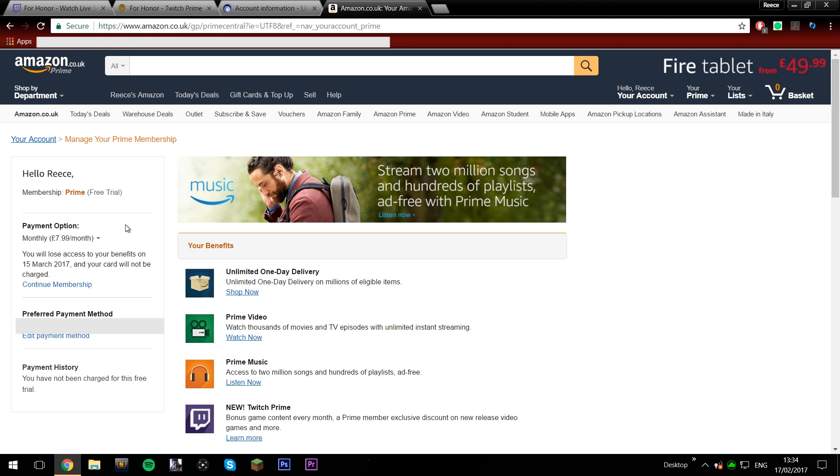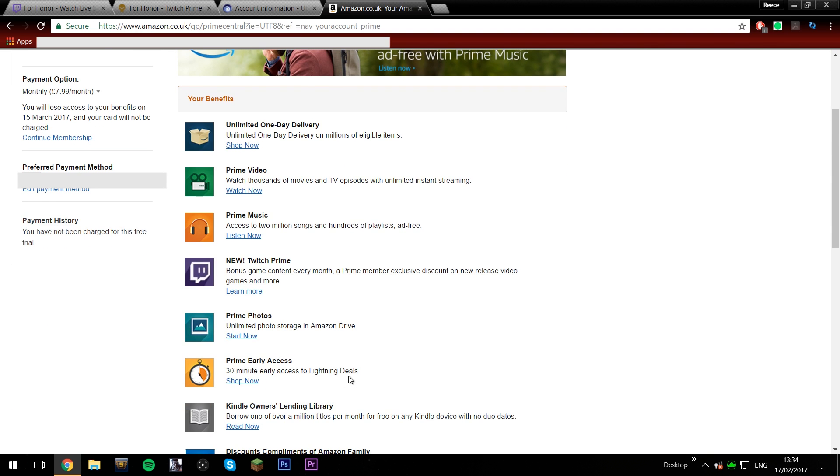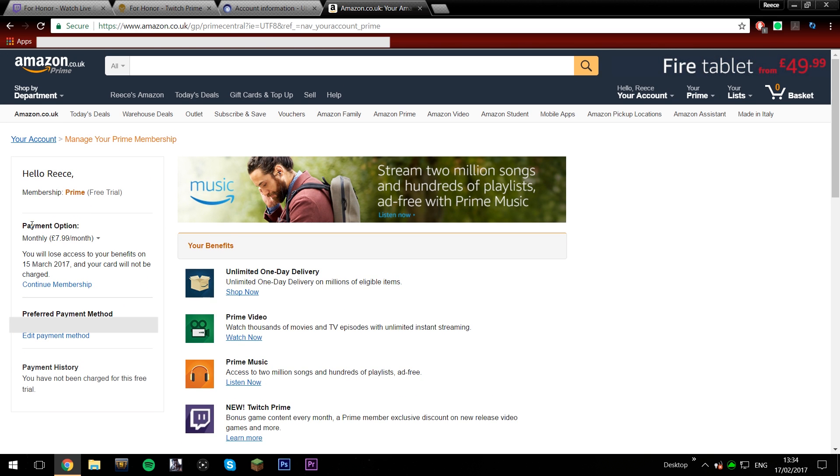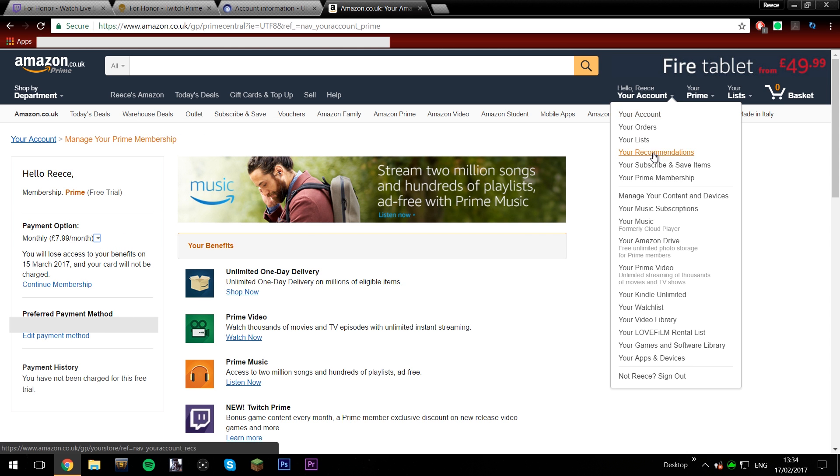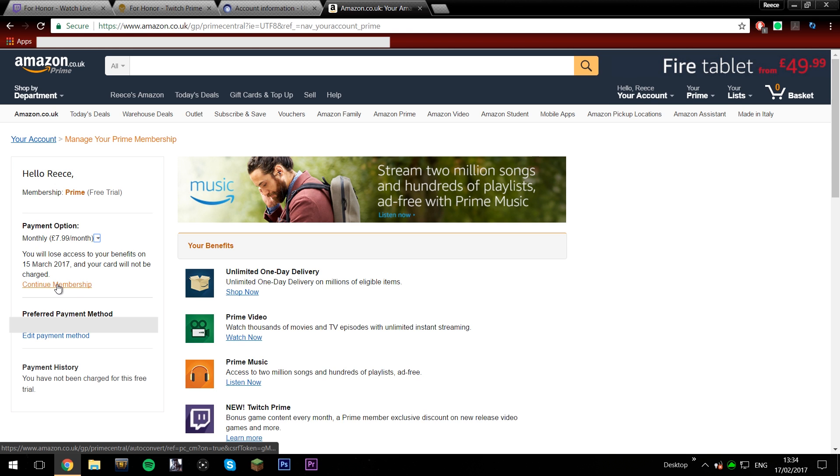What I'm going to show you is how to not continue your Twitch Prime membership so you don't get charged $7.99 a month. To do that, go to your Prime membership settings and under there it will say discontinue your membership — click on that. You'll still have Amazon Prime and Twitch Prime for the full 30 days, but after that you will not get charged $7.99 a month.